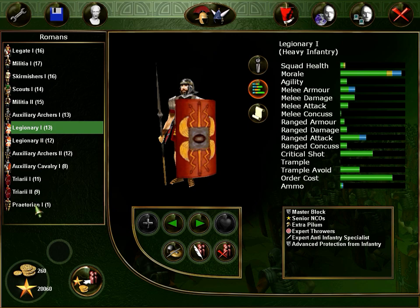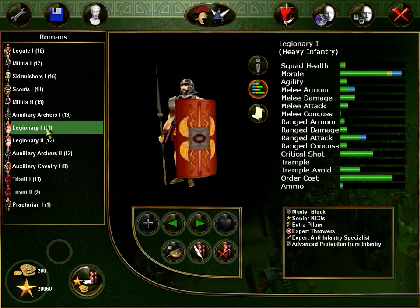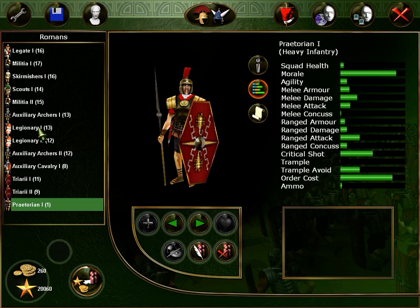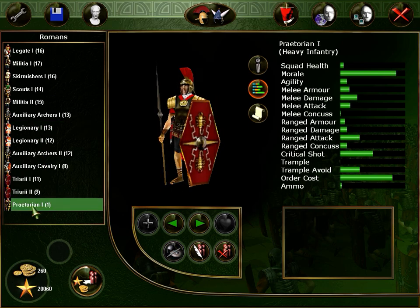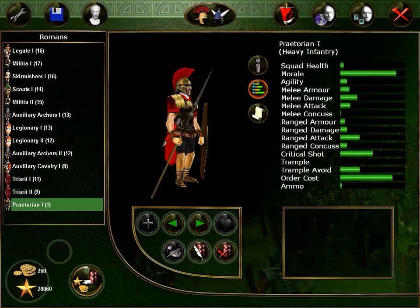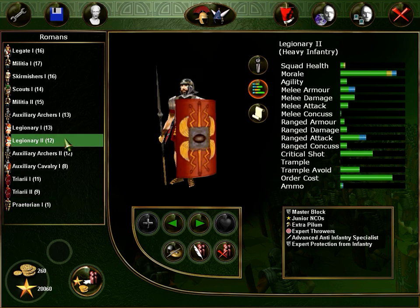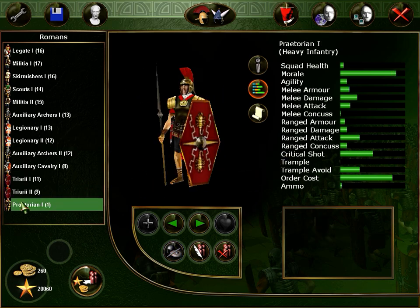Range attack — not so important anyway. Range armor — even more, even more. Trample avoid — same. Let's go with these guys. They look pretty good. Then we get another one of them and then more legionaries and that should be it. Or more archers maybe. But we need to hold the line — that's all.